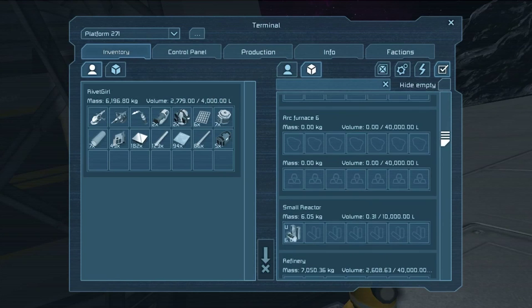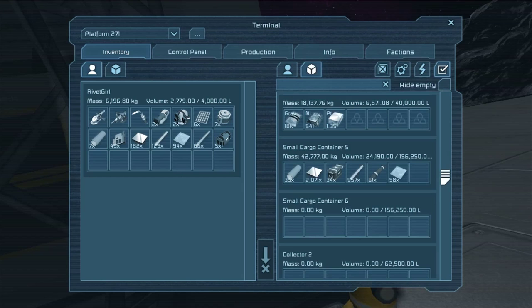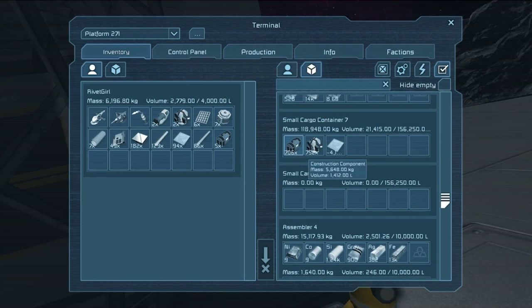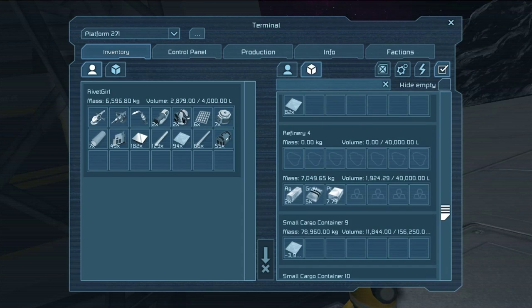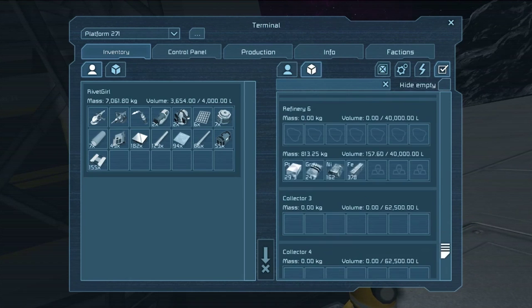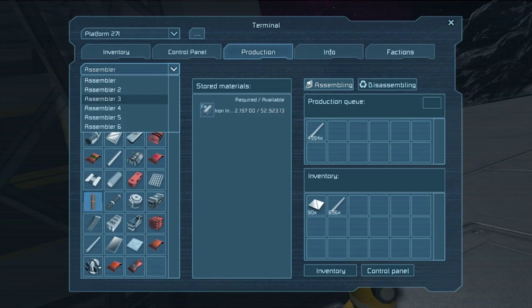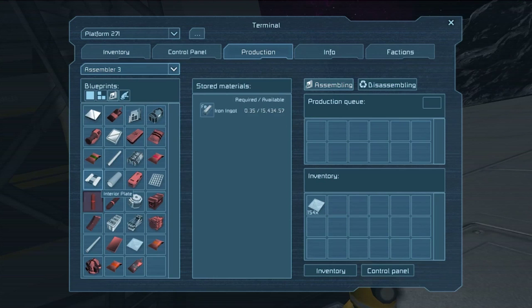Do we have interior plate? I hope we do. There's some more construction components — let's get like 50 of those. There's the interior plate, however I don't think that's enough. Let's go to assembler number three and tell it to make a couple thousand. It doesn't take that much iron to make, and we have a ton of iron in there.